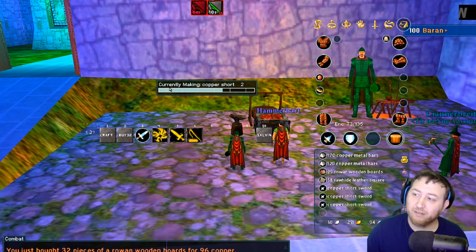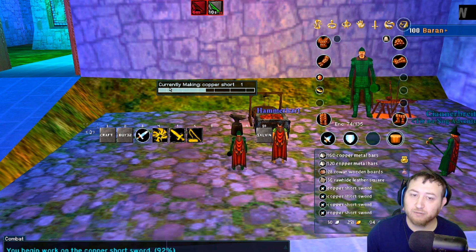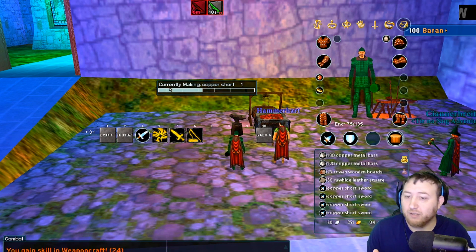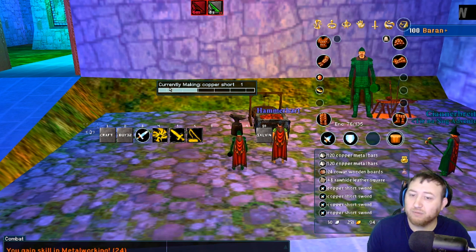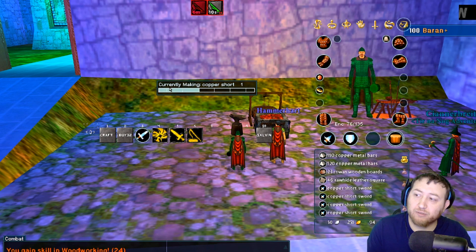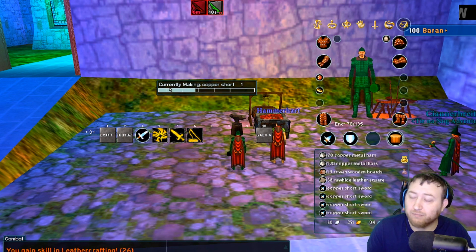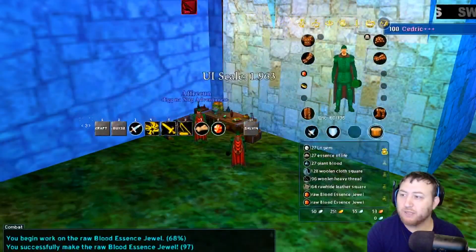Pretty simple, and it works with any trade skill. So if you ever want to progress quickly in your trade skills, this is the way you do it: make your /craft set 32, buy up to the materials for however many you want to make — in this case 32 — and then press the recipe to make those 32.